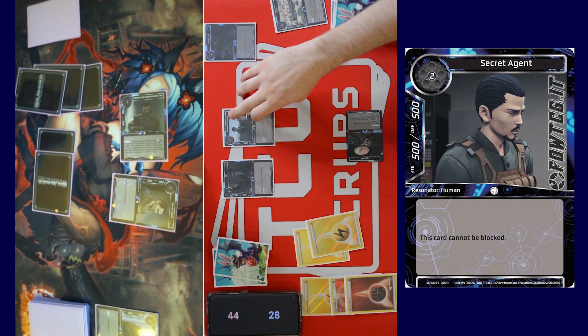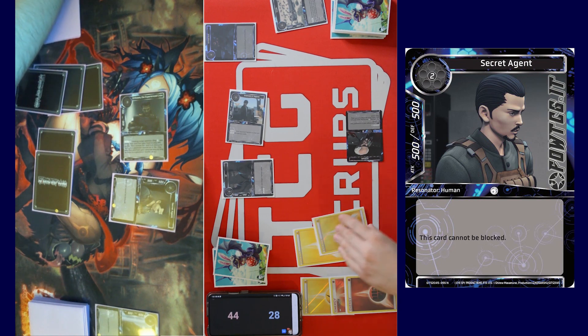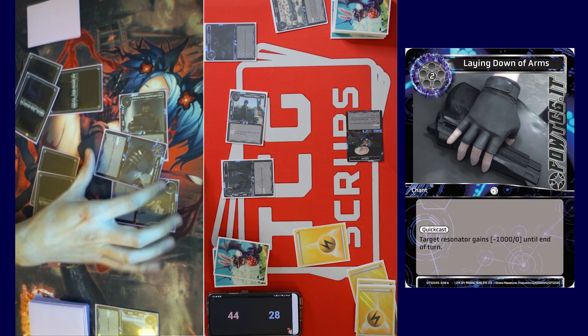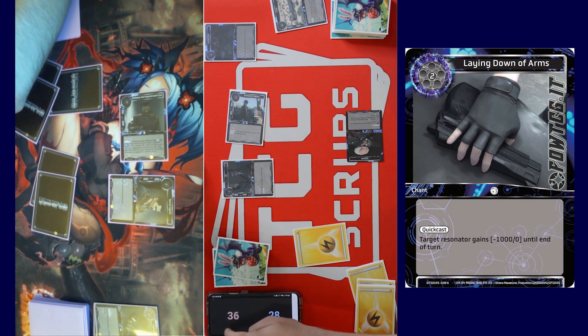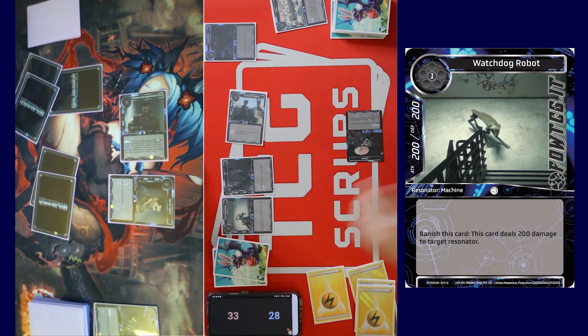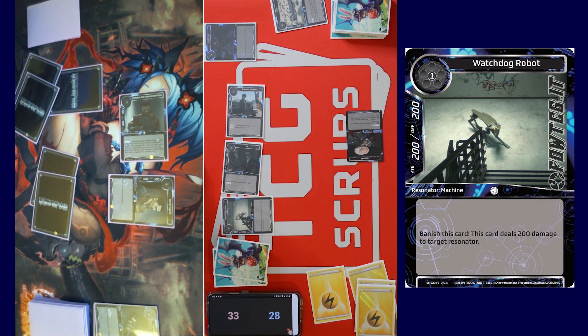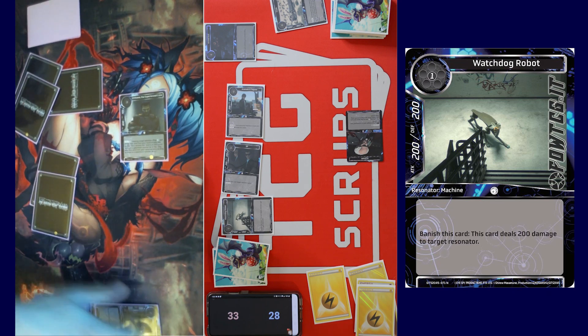Would spare attacks into you for six. I'll take six. In response, we'll tap forward to give it plus 15. In response, I'll tap two to play Laying Down of Arms — it gets minus a thousand until end of turn. So I'll take 11 — yeah, 11. We'll tap one for Watchdog Robot — I can banish him to do 200 to something. This one to you for six. I'll declare blocks, and pass turn.